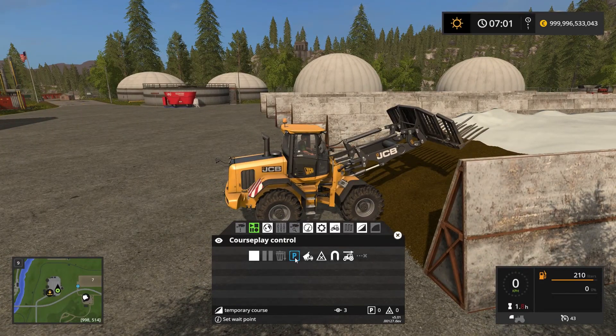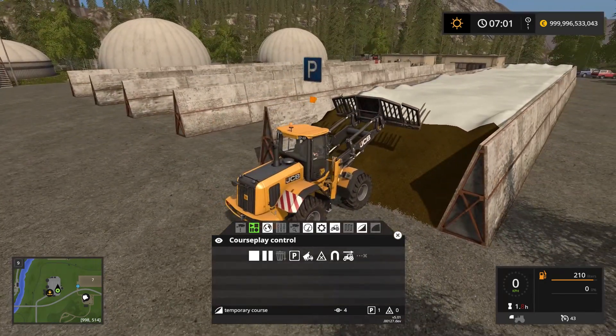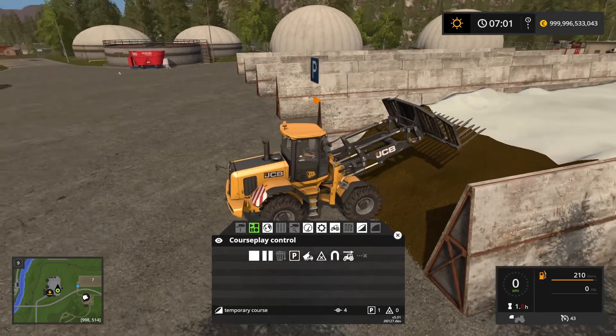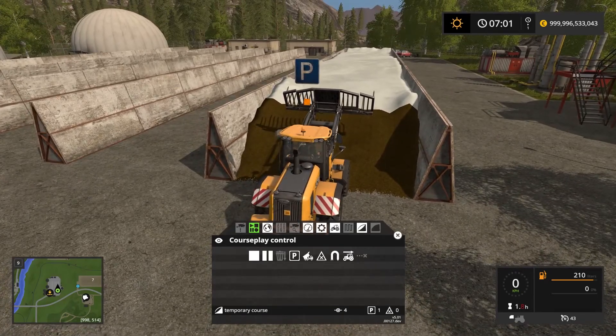So we're going to set a wait point here. This wait point indicates to Courseplay that from this point on forwards it needs to perform an action. So we need to tell it how far in it has to go.